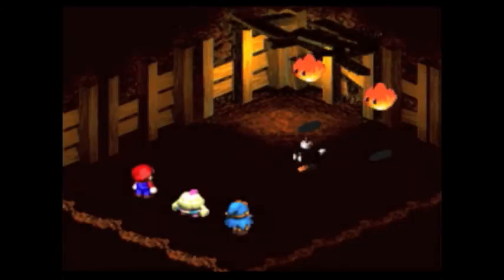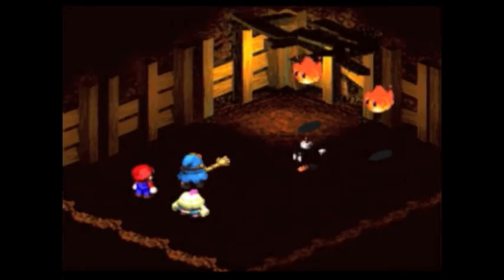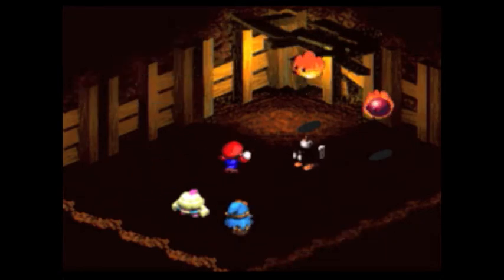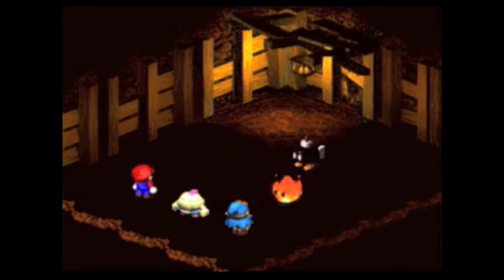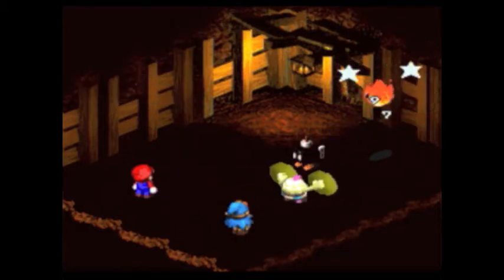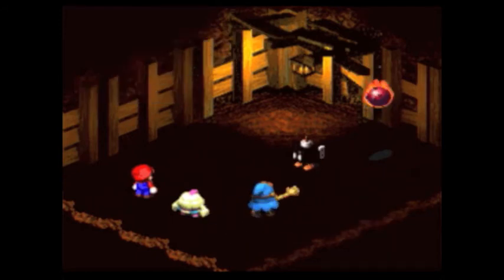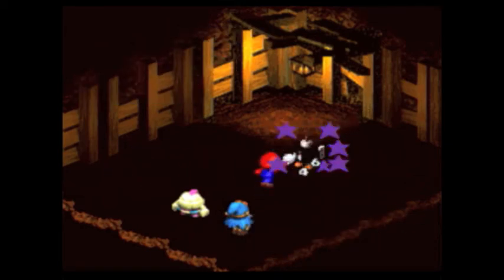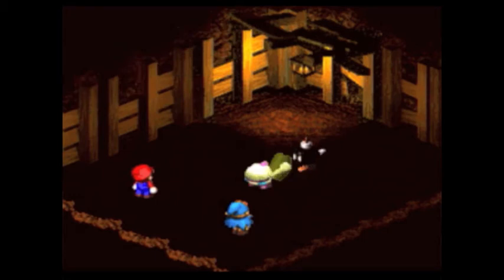Magmite over here, Toad over here. That Toad is kinda useful for later — not really. Die, Sparky. If you just get a normal timed hit on the Sparkys, they don't really get knocked out with Geno first, so take care of him. Never — maybe not yet.